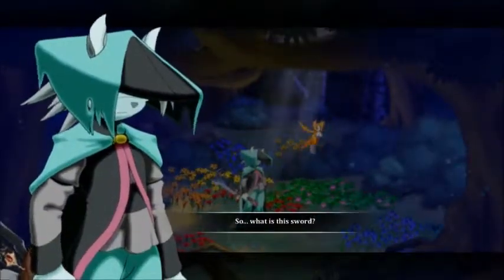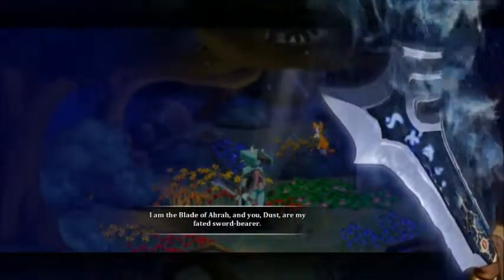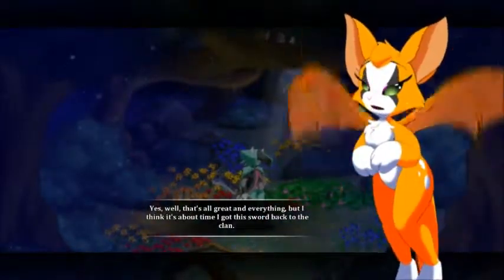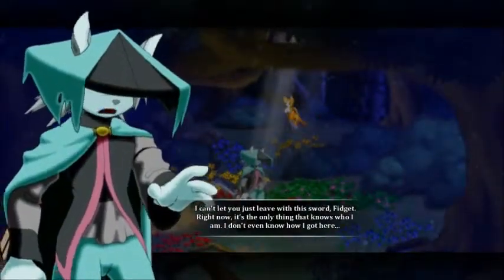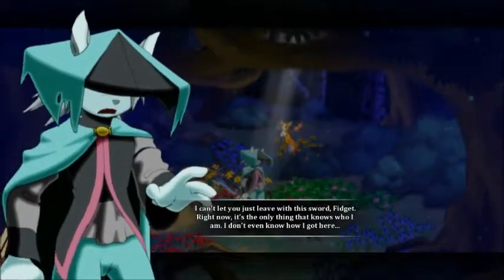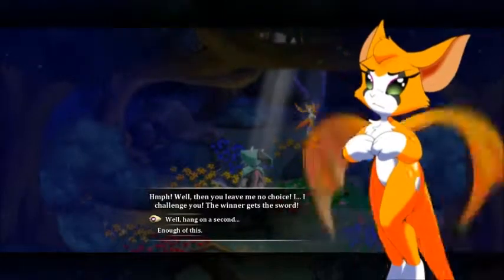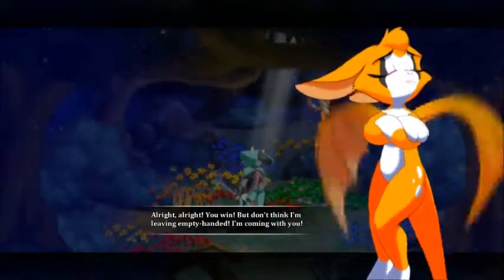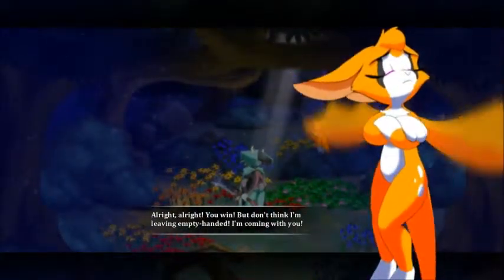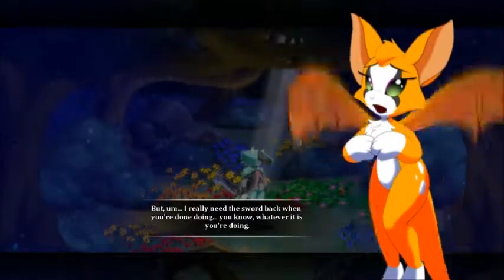'What is this sword?' 'I am the Blade of Ara. And you, Dust, are my fated sword bearer.' 'That's all great, but I think it's about time I got this sword back to the clan.' 'I can't let you just leave with this sword, Fidget. Right now, it's the only thing that knows who I am. I don't even know how I got here.' 'Then you leave me no choice — I challenge you! The winner gets the sword!' 'All right, you win. But don't think I'm leaving empty-handed. I'm coming with you. But I really need the sword back when you're done.'